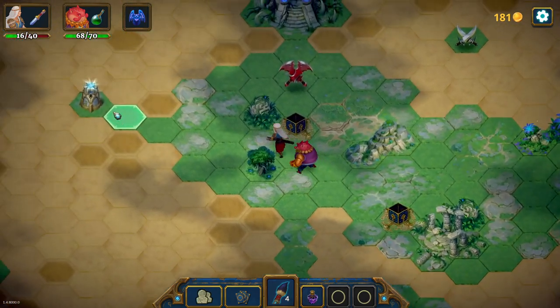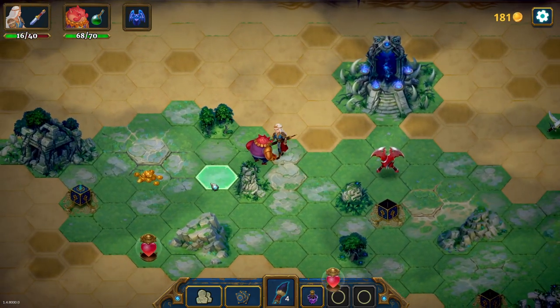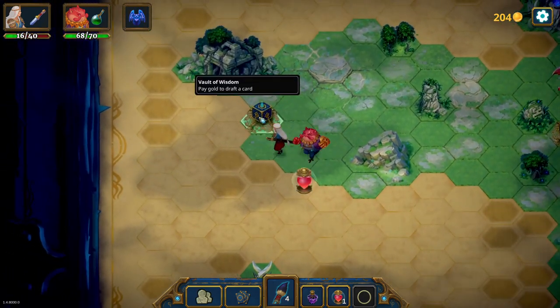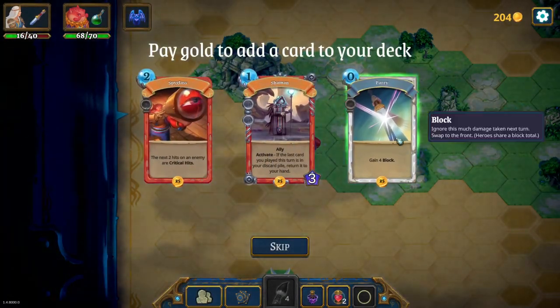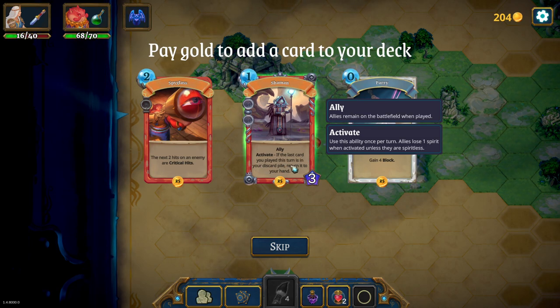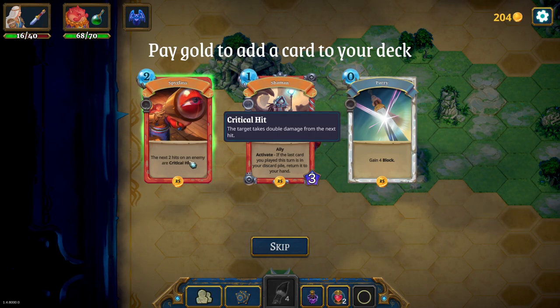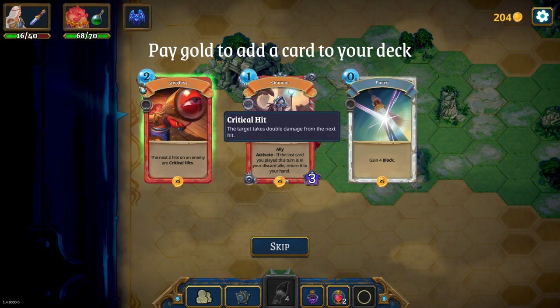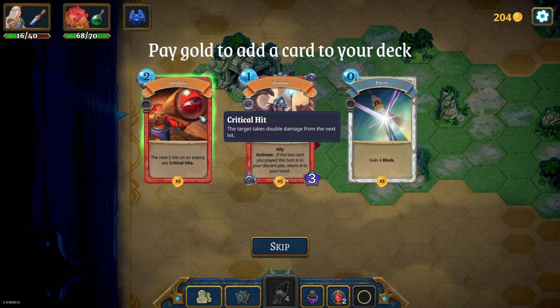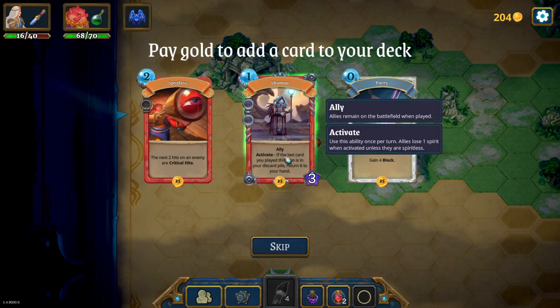I'm gonna assume he removes himself from the deck too - so one mana, deal five every turn. I like this. Also, consume to heal both heroes for 10 - this is an item I'm carrying. We are carrying healing items instead of just drinking them on the spot. Zero mana block four - not really. Another ally for one mana - activate: if the last card you played this turn is in your discard pile, return to your hand. The next two hits on an enemy are critical hits, the target takes double damage from the next hit.